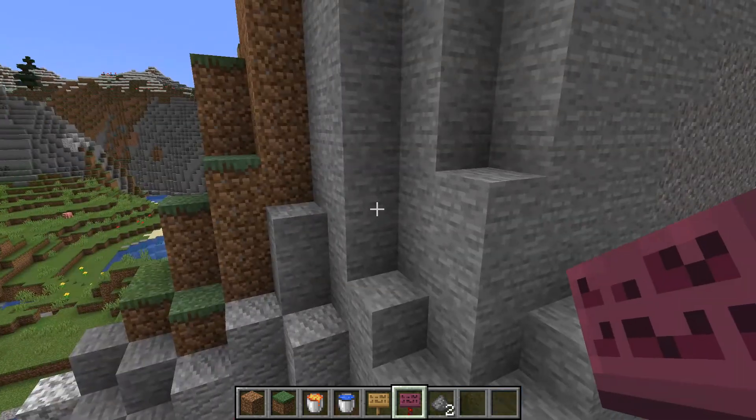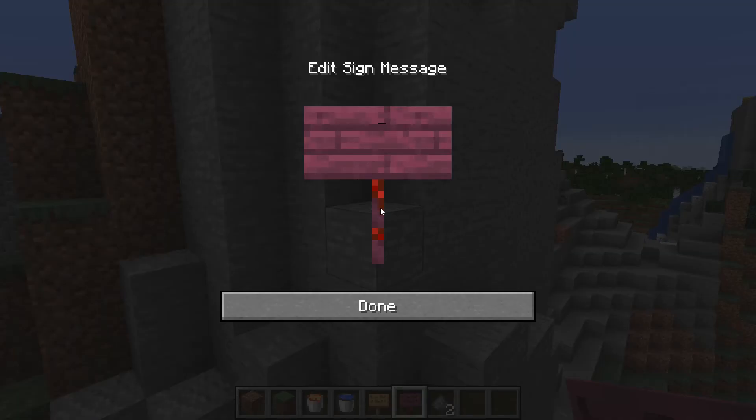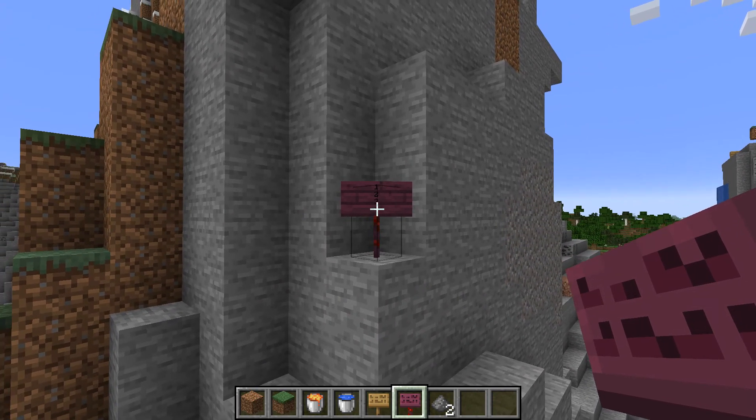Some of you may not be aware, but when you place a sign there are actually four separate lines that you can use: line 1, line 2, line 3, and line 4.